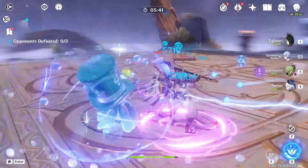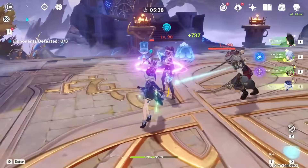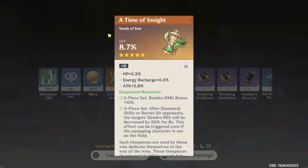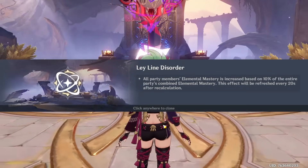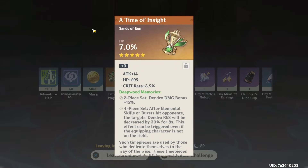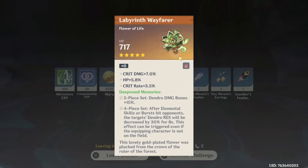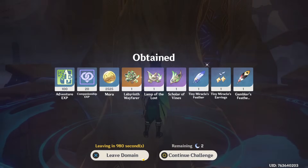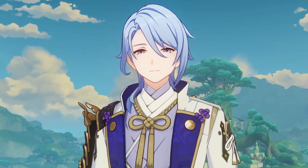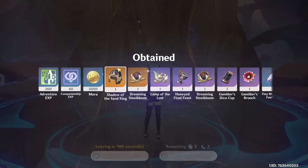I'm really glad this domain is relatively easy for us. We're not under-leveled, we just don't have good artifacts yet. Two Deepwood pieces — not good. Then two more — and a Deepwood with double crit stats! Okay, hell yeah! At the end we did get one more good artifact. It's the sixth day of grinding artifacts so we only have today and tomorrow to farm.